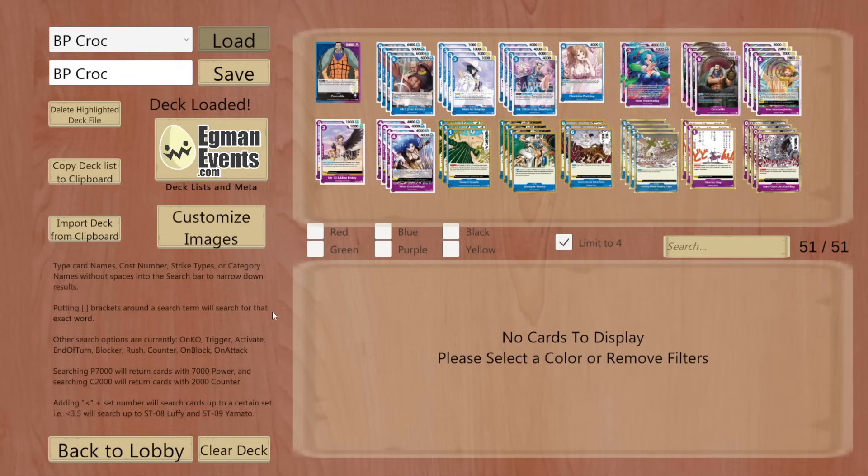It's been getting better and better as the Purple Croc support has been coming out since OPL4, but now with new cards like Okama Way and Mr. One, I think this is in a solid position.